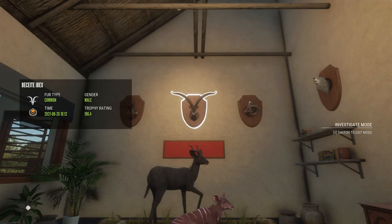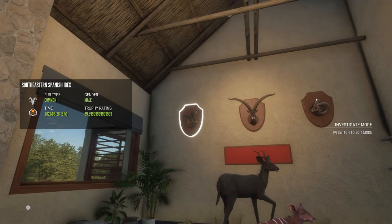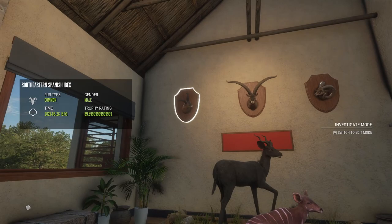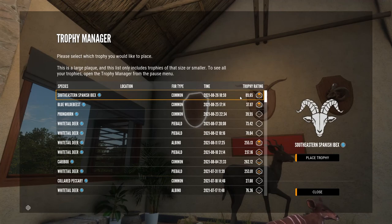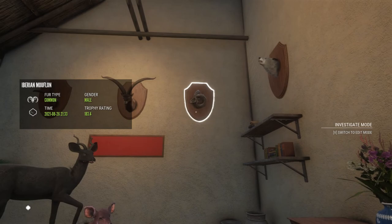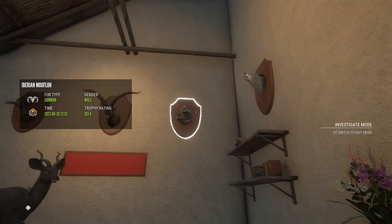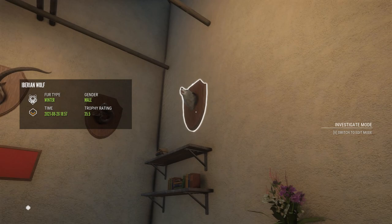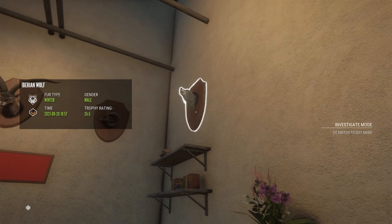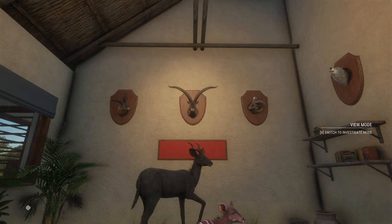Back in the lodge with four pretty cool animals: this 196.4 ibex shot with the recurve; an 89.65 south eastern Spanish ibex diamond with that weird score; the diamond Iberian mouflon at 183.4 — first one on this account — with a nice less-common fur type; and the winter Iberian wolf, which will be cool for a multi-mount. Definitely a pretty successful hunt on Cuatro Colinas.